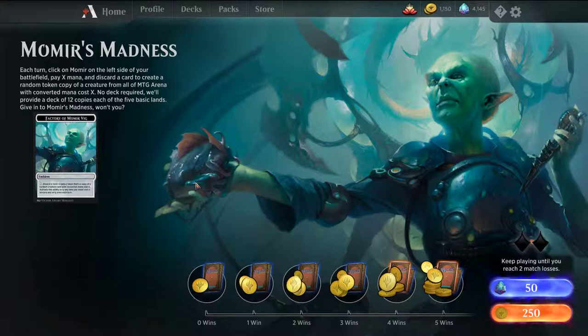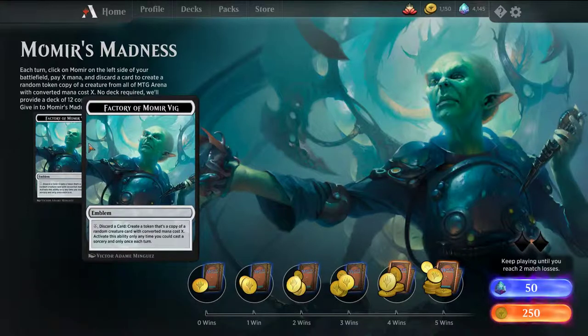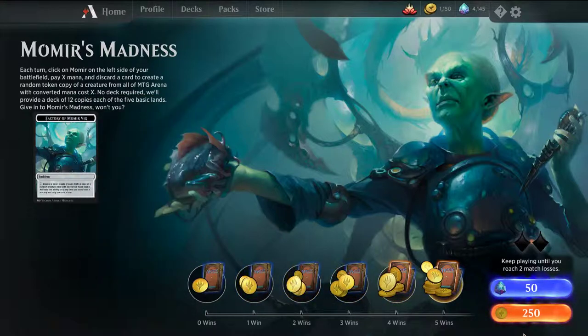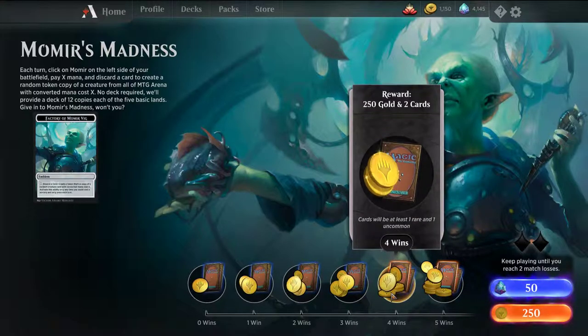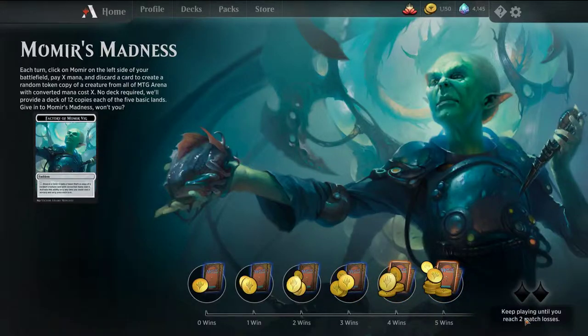Welcome back, I'm MTGJoe and today we're going to be trying out the weekend event Momier's Madness. How Momier works is you don't really present a deck — you're basically just playing a bunch of lands at the beginning of each turn. You can click on the Momier token, pay X mana and discard a card to create a token of any creature in the game at random with converted mana cost X. You can only do it once a turn and at sorcery speed. It seems like a fun format; I'd like to get to at least 4 wins, but we'll give it a shot.